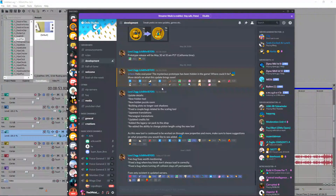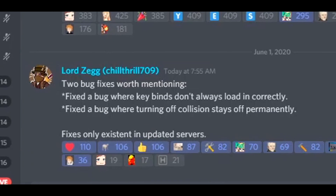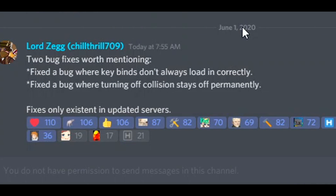Before we wrap up, Chill Throw just put out a new post in the development tab — a brand new update added today. He mentioned two bug fixes worth noting: first, a fix for a bug where key binds don't always load in correctly, so now your key binds will load in reliably. Second, he fixed the bug where turning off collision stays off permanently — so collision off is now a permanent setting instead of having to manually reset it.